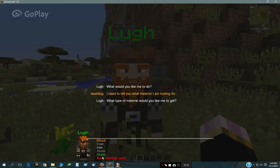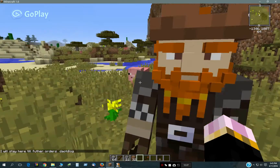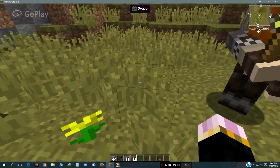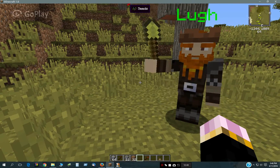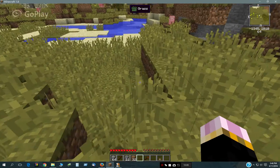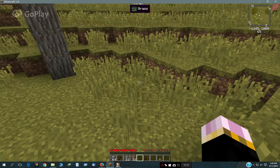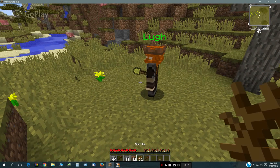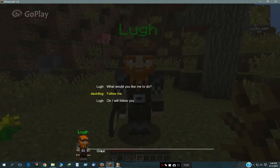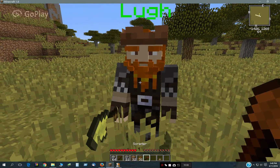Something that really annoys me is tall grass where creepers can always hide. So I put in a special function for tall grass — he will basically clear away all this tall grass. Usually I like to take a bucket of water and wash it away, but he can clear it for you. The funny thing is when he's done, you get this shrub, which is the default drop of tall grass. I could potentially have him give you nothing, or seeds, or something like that.